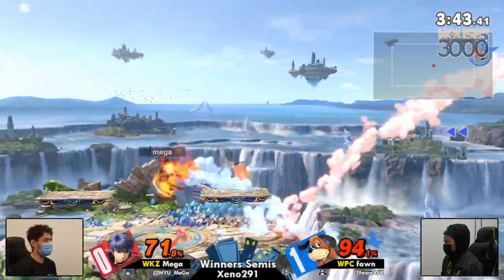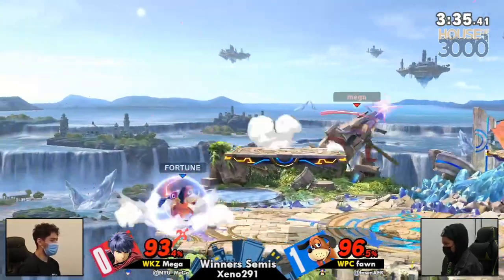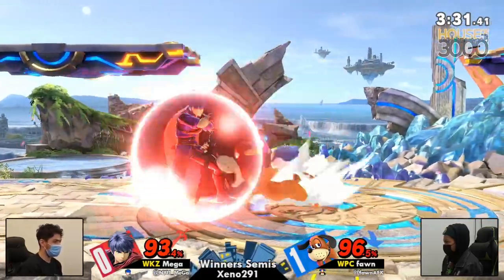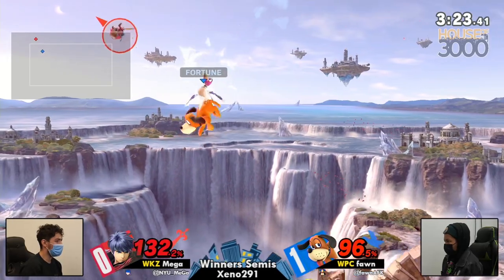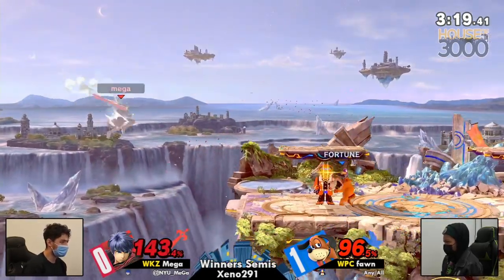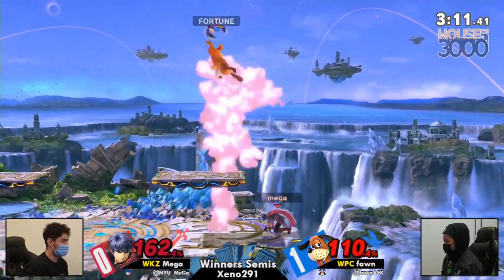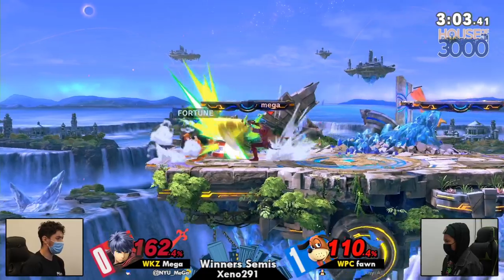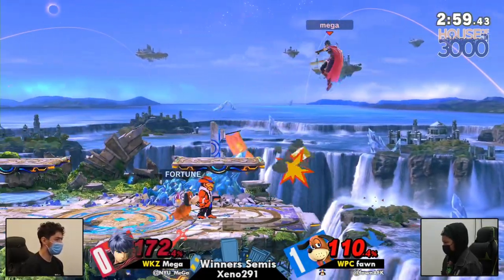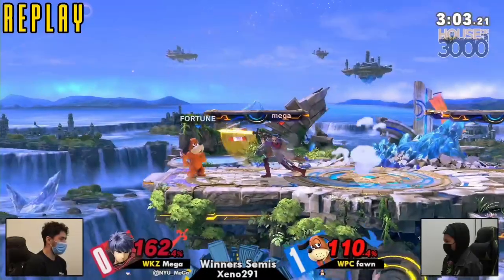Mega makes it out almost unscathed and almost takes the last stock with a dash attack. We might see a repeat of game one where we think a dash attack is going to win it — and the neutral air denies it. Mega still living, reading the DI, keeping the jump and making it back on stage. Going for the hail mary dash attack again — not able to get the landing hit because of the platform. The gunman forces Mega to jump, and Fawn catches it with the up air, moving on into Winner's Finals. Mega was hitting things, swinging and hitting everything but the dog.